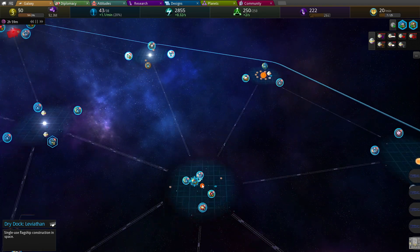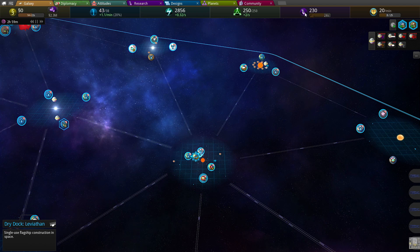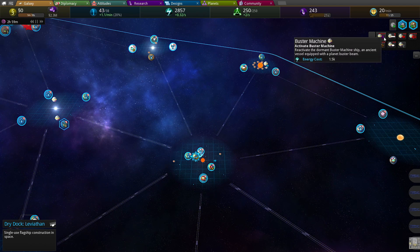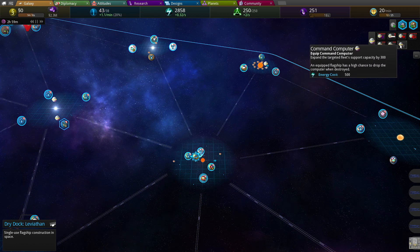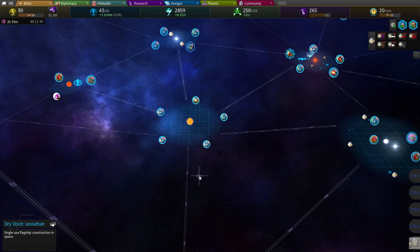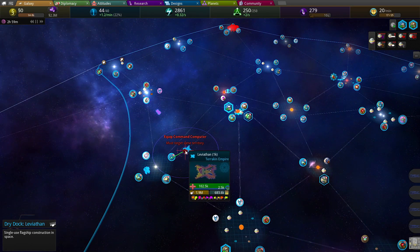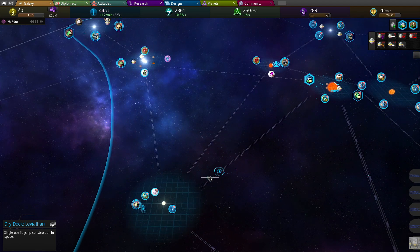Do we need more money? No, we don't. Just getting more tech is what we're getting. Support station. Support station, buster machine. Command computer. Yes, please. You're gonna be in our territory in a second.